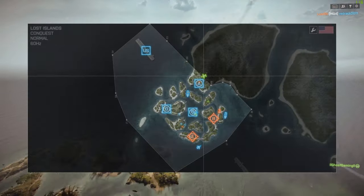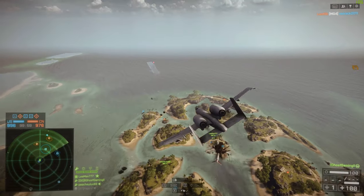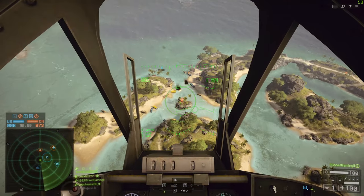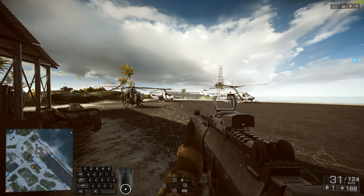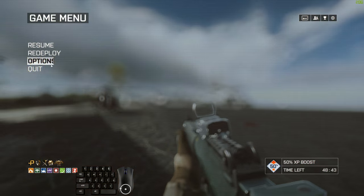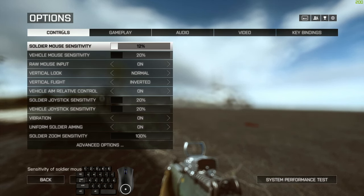The most common questions I get are: how do I set things up in game, what are my hotkeys, what are my settings? So I'm going to go over that right here. Welcome to the test range — let's start by getting the boring stuff out of the way and opening up the options. We're going to go over everything in here that I changed that really pertains to flying jets specifically.